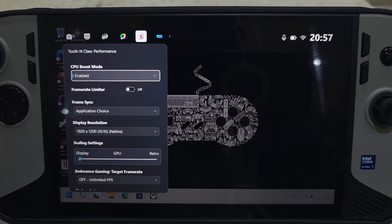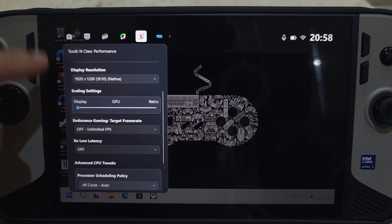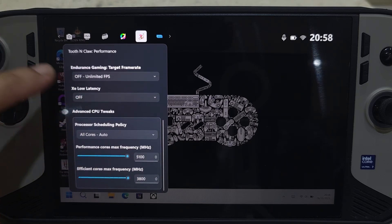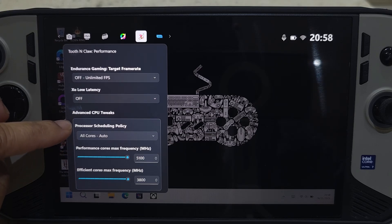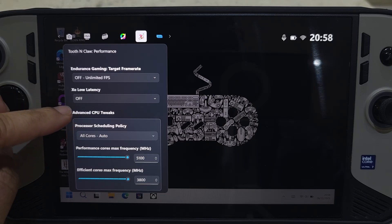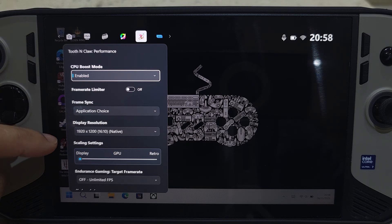Hi guys, Aero here and today we're going to be looking at Tooth & Claw Performance, focusing on CPU boost and the new advanced CPU tweaks feature. This video is split into two parts: first I'll explain these settings and how the chipset actually works so you have a better understanding of what to change, and the second half will be focused on a couple of gameplays and demos of the Tooth & Claw Performance mode working.